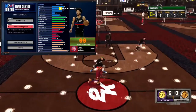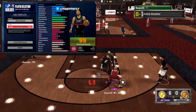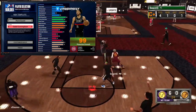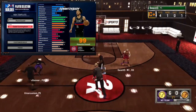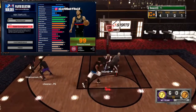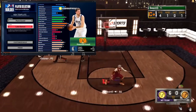Next we have Cade Cunningham. He has decent finishing, 85 driving layup — the finishing's good. Driving dunk and post control — who cares. The mid decent, three point, playmaking great, defense yeah, acceleration not too much. He's 6'7 so this is definitely a tier lower than LaMelo for sure — an A tier, but a lower A tier.